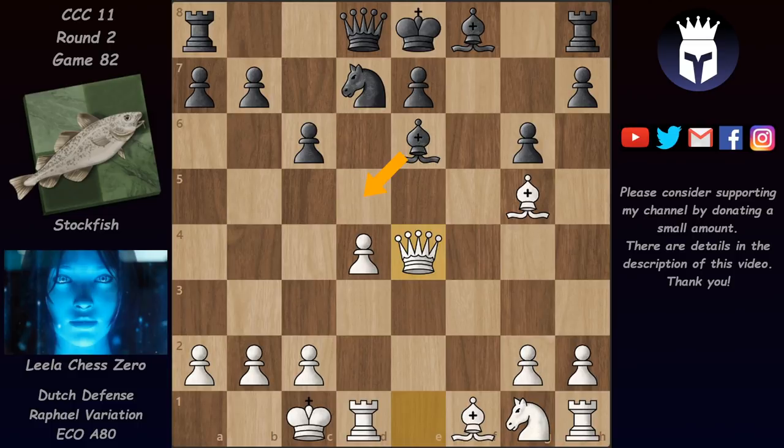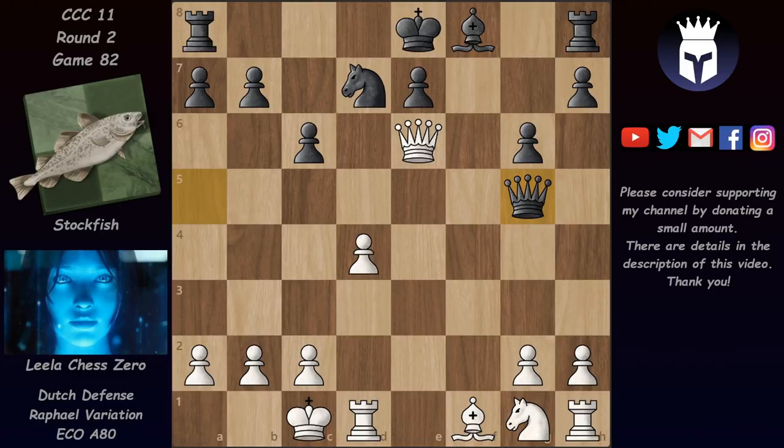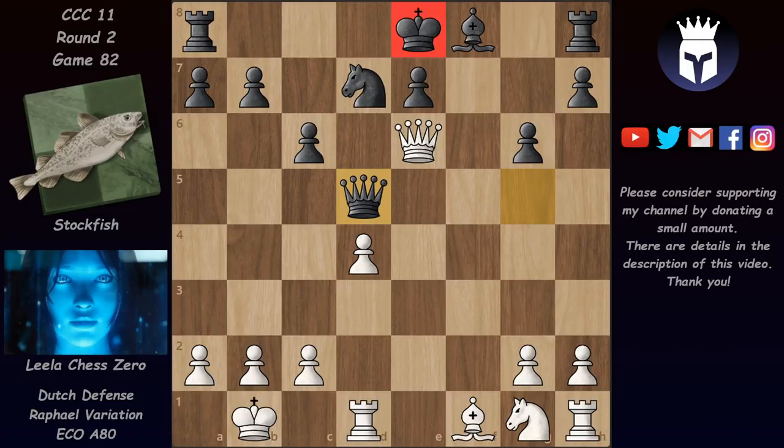Here Lila actually expected bishop d5, but Stalkfish went for a counterattack with queen a5 attacking the bishop. Lila took on e6, Stalkfish took on g5, we checked, we have king b1 and now queen d5 - a practical choice where Stalkfish is behind in development and his king is still in the center. Without queens, maybe it will be easier to defend the pawn on e7. But now we have bishop c4. Lila wants to keep a piece on e6 to block the pawn. We have queen takes, bishop takes, and here we already have a complex endgame which Lila evaluates at plus 1.5, Stalkfish says plus 1.